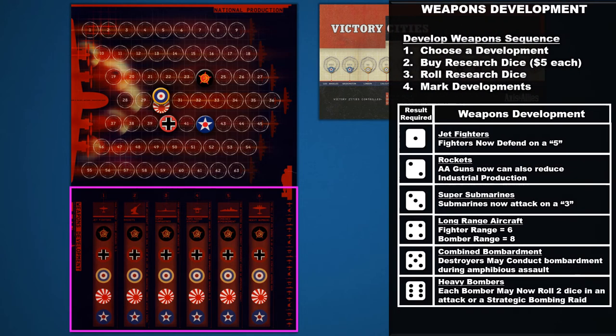Below the national production chart on the same board is the weapons development chart. In the first phase of a player's turn, they can purchase research dice to attempt to upgrade their miniatures with new abilities. When a player successfully develops a new technology for their nation, they place a control marker on their nation's emblem. We'll look at weapons development in greater detail later in this tutorial.